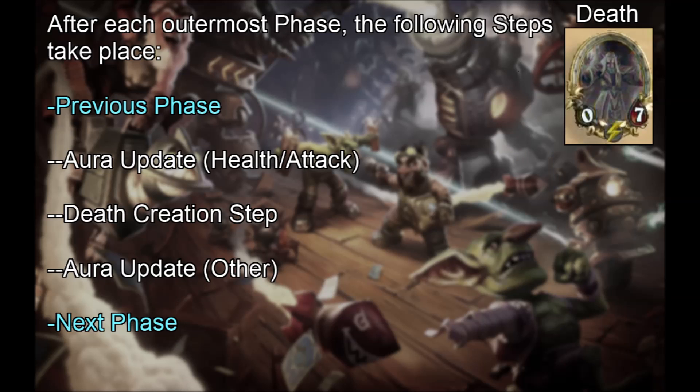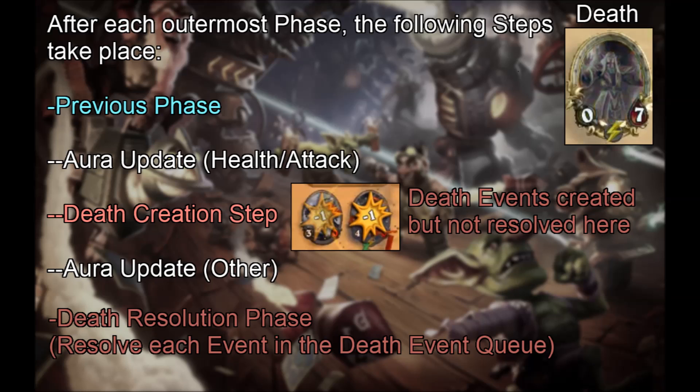Next, death events. In previous videos, we have proven that after each outermost phase, a number of steps run: the aura update health attack step, death creation step, and aura update other step. For clarity, the death creation step is the new name for the death processing step. If multiple minions are at zero health after an outermost phase, they don't have their death event resolved before the next minion dies. We create all the death events simultaneously in this step, then the next phase will be a death resolution phase that empties the death event queue.